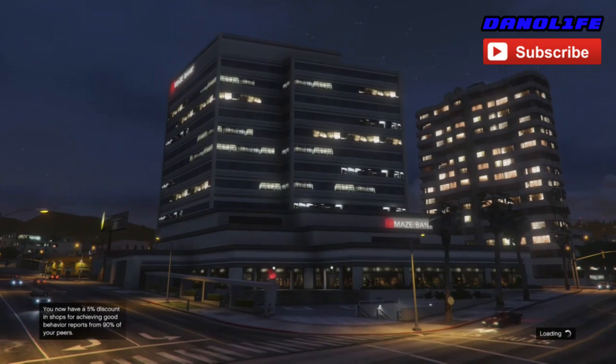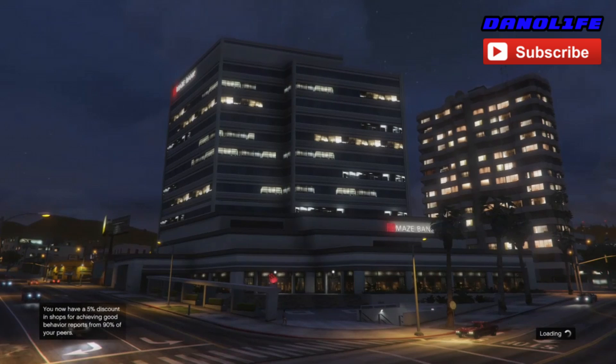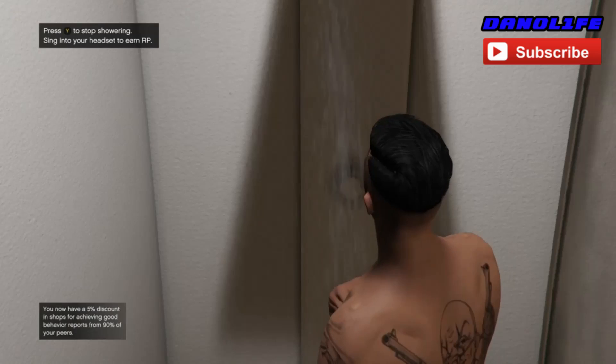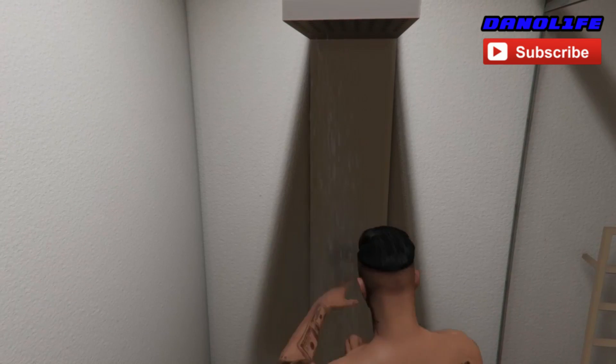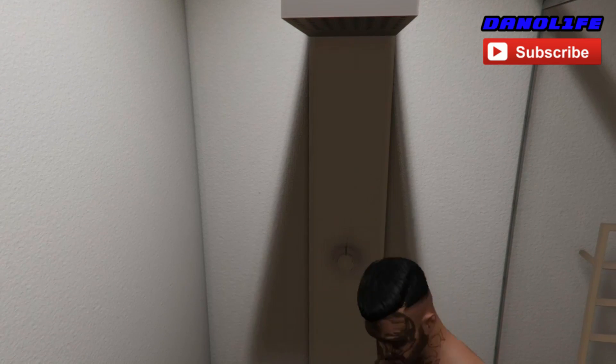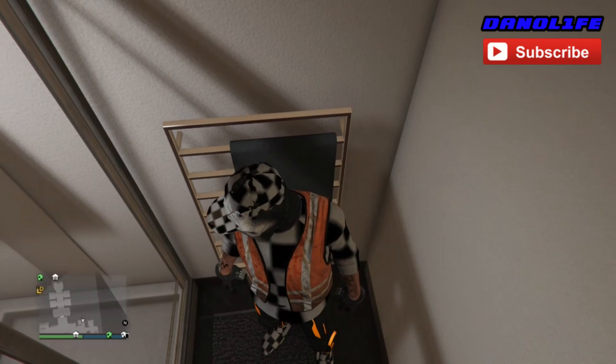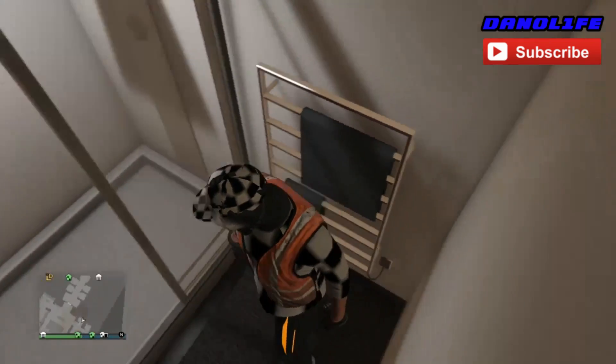Then load back up into GTA Online. When you're loading into online, leave your apartment, your CEO building, your bunker, your MC — wherever you are. Or if you're already outside, good job. Then just request your Oppressor and you should notice the difference when you're flying around.